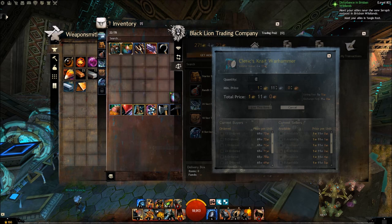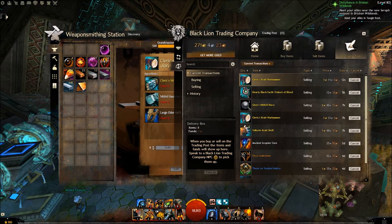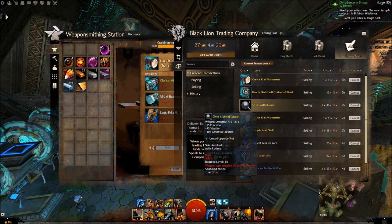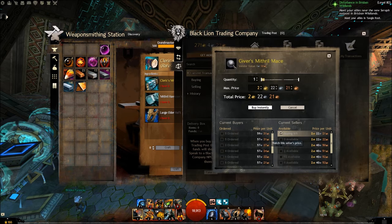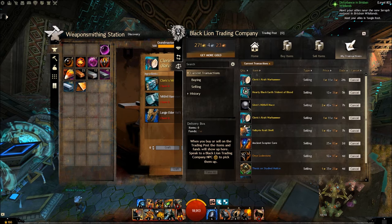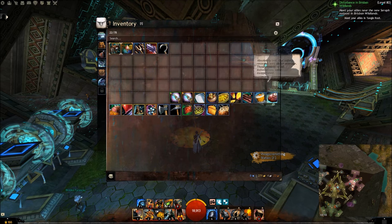Let's actually sell that on the trading post. After the listing fee and exchange fee, we'll make 94 silver. That's around 35 silver profit from just one weapon. These items took a little bit longer to load, but I've actually sold that. You can see there it was 1.1 silver. Look at some of the other weapons — I've already got a crate warhammer on there. The cleric's mace is 2.4 gold. You can see just how much profit you can make by creating these recipes.